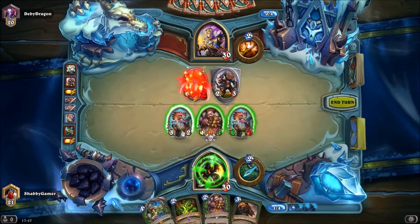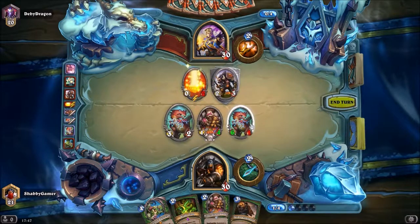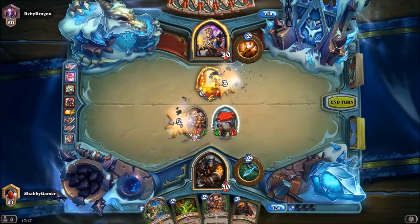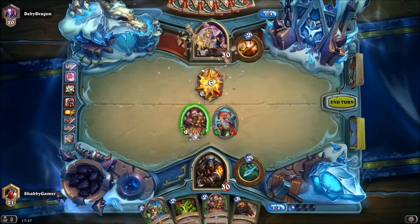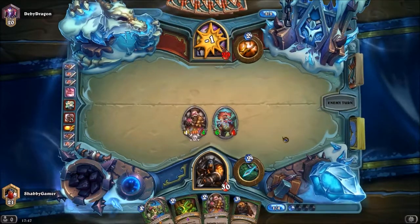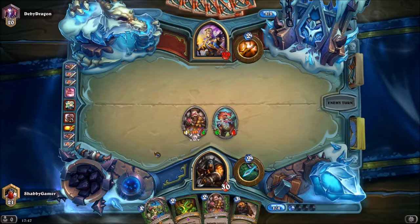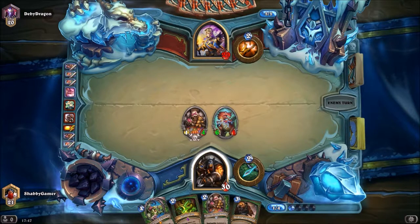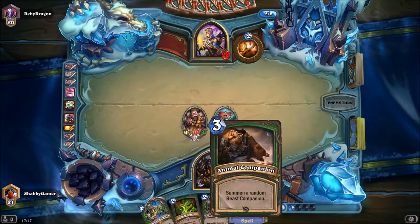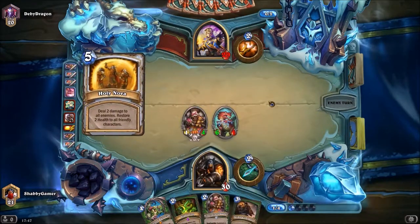So let's take this out, and then I can kill that with that. We got rid of it — that was the main thing. Now if we can keep these two things on the board alive this turn, I can hit him in the face for a good seven damage next turn. And I have another Big Bad Wolf — next turn I could drop both the Kindly Grandmother and the Animal Companion.